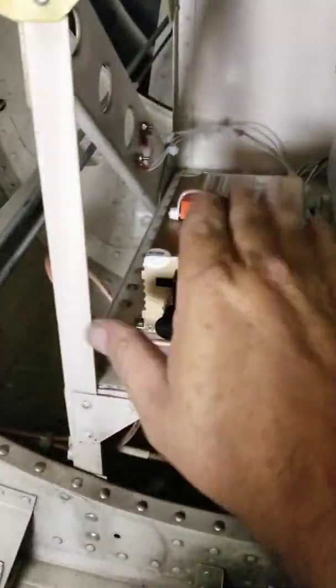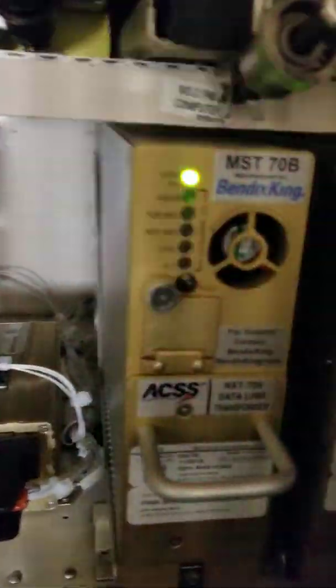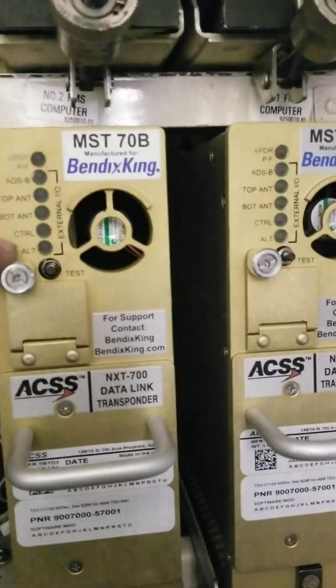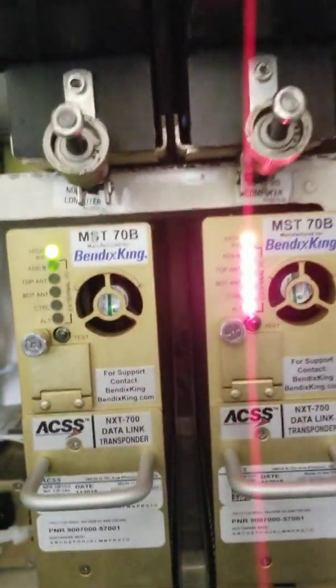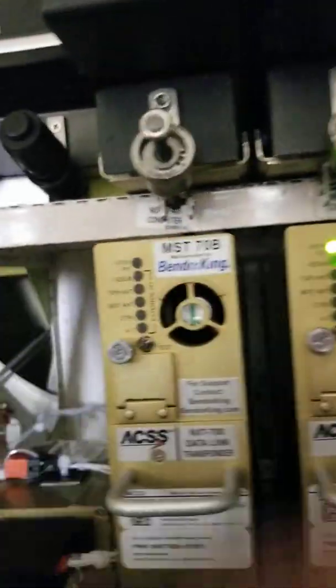As you can see, we have two brand-new MST 70B transponders and a new GPS receiver with a control relay. Hit the test button — a green light means everything is good. The other indicators will tell you: top antenna, bottom antenna, ADS-B, controller, or altitude failures — 'altitude' meaning it's not getting air data information. So if you ever have an ADS-B or transponder failure, walk back here to the tail, push test, and it'll tell you exactly what's going on. You always want to see that green light.